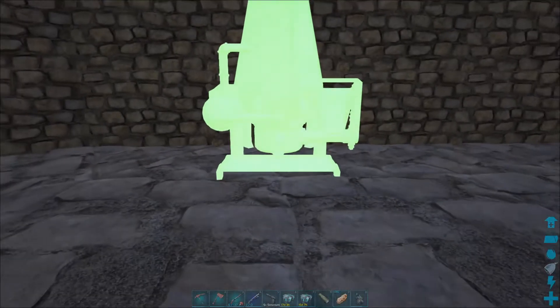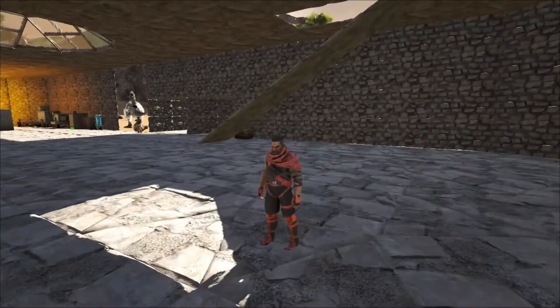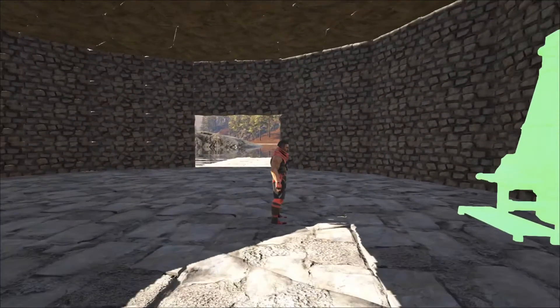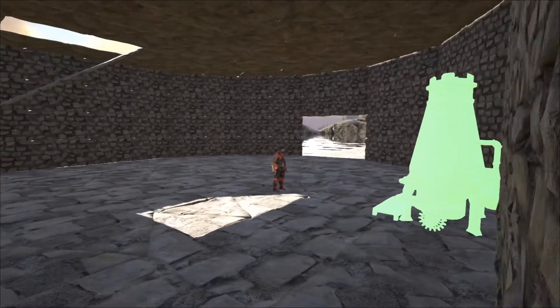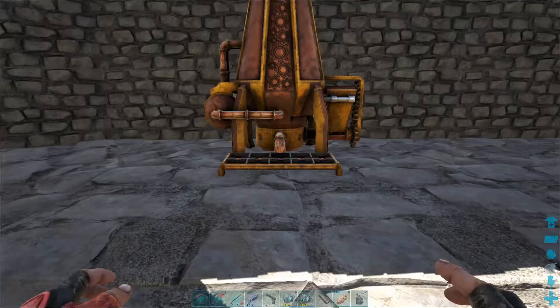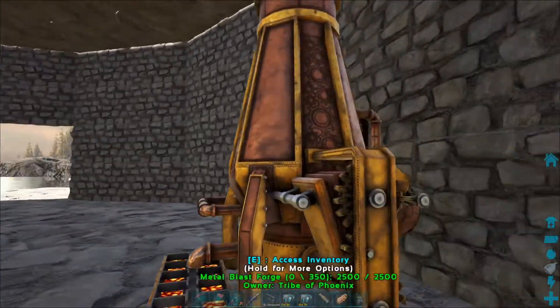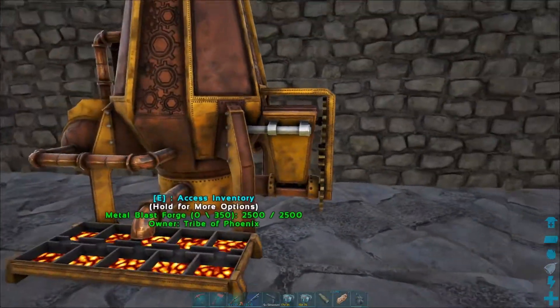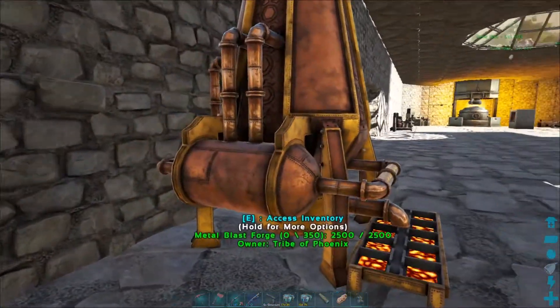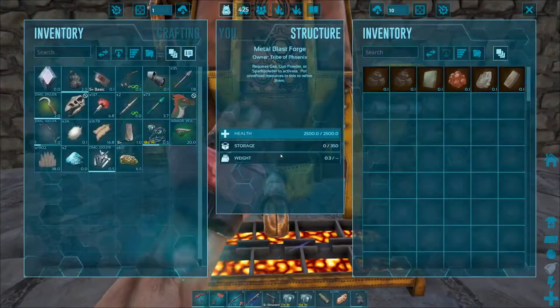Right then, I'm just going to pop this down over here. Just going to make sure it's not going to clip into the wall. I'm going to clip in behind. There we go. And there we have it — loads of gears and cogs and coppery panels. Let's look inside this thing.